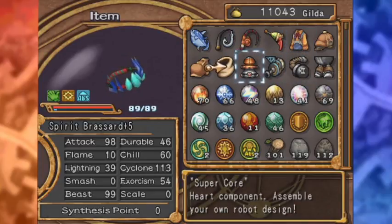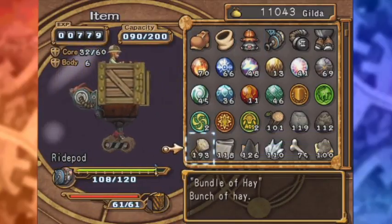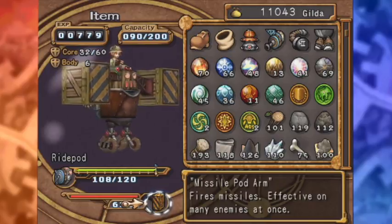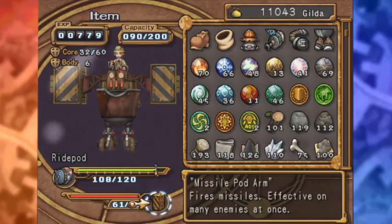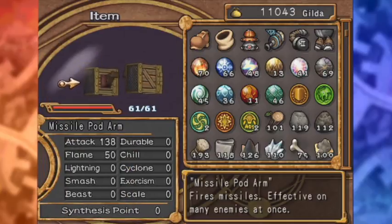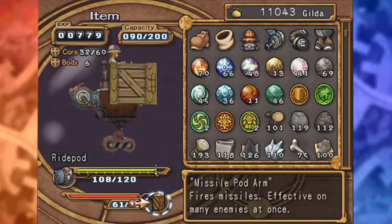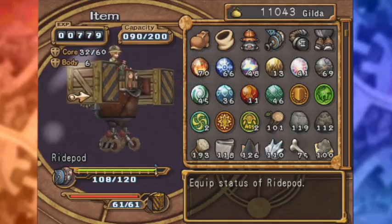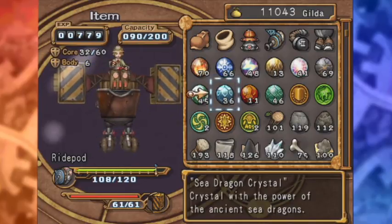I also upgraded the core 3 to the super core for Steve — this is not the final core. And I also got him the missile pod arms. Fire the missiles! The problem is it drains durability like crazy, but it's got at least 40 more attack than the other two weapons we have. So this is our most powerful weapon, but also our most fragile and not exactly practical. It's also very hard to aim with. The general idea is: point at crowd, eliminate crowd.